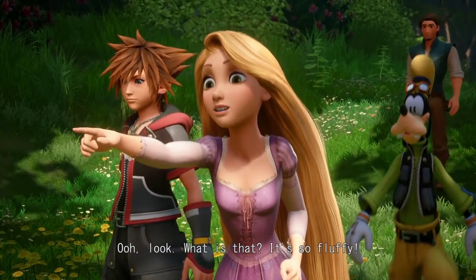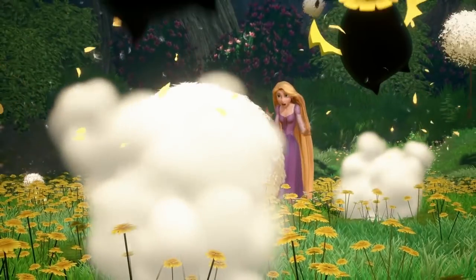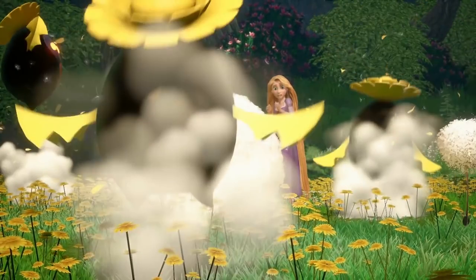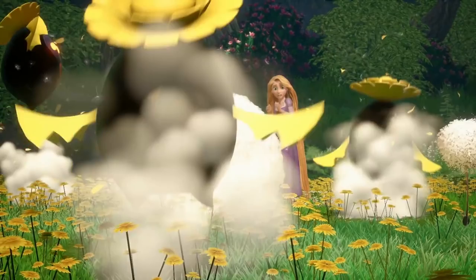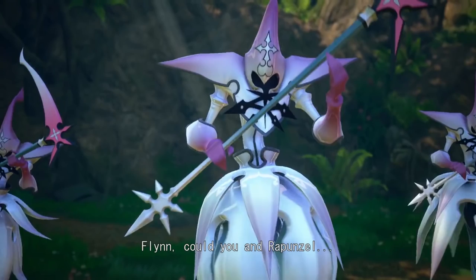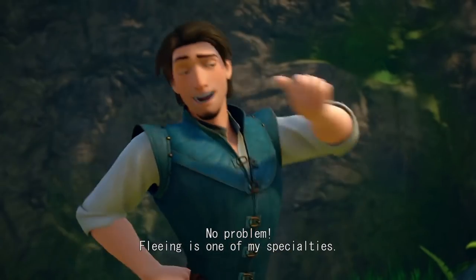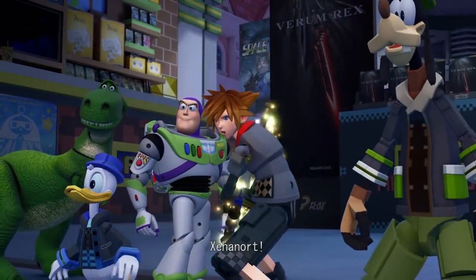Tangled looks like it's gotten another graphical lighting upgrade, mainly looking at the way the sun shines down on Sora. Rapunzel sees a fluffy thing and it turns out to be those Heartless we've known for a while. Her reaction makes me think it's one of the first scenes in this world — it makes sense for Rapunzel not to know whether or not there's been a Heartless problem because she's tasting freedom for the first time, after being locked up in a tower her whole life. We have another Tangled scene where we get a closer look at these Marluxia Nobodies, and Sora was going to ask Flynn and Rapunzel to do something, but Flynn takes it as a cue to book it.